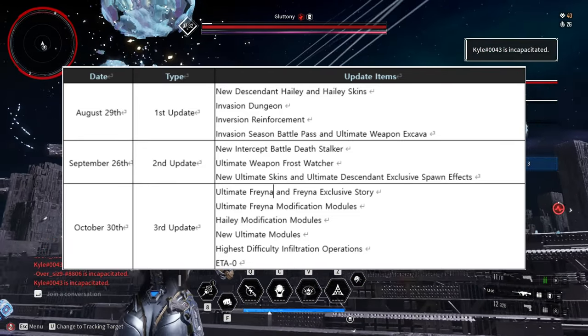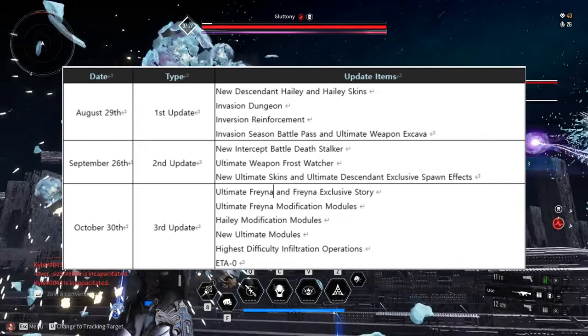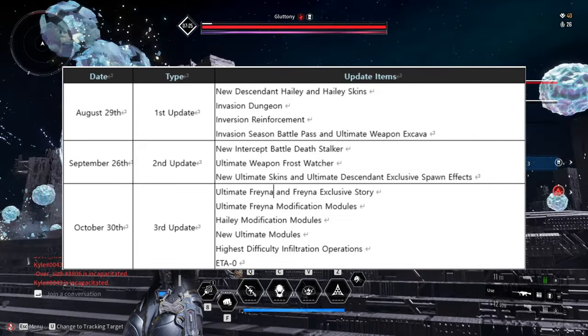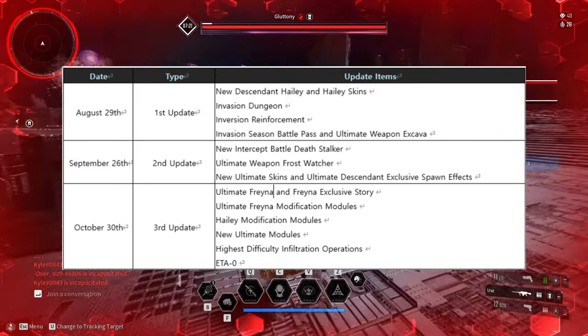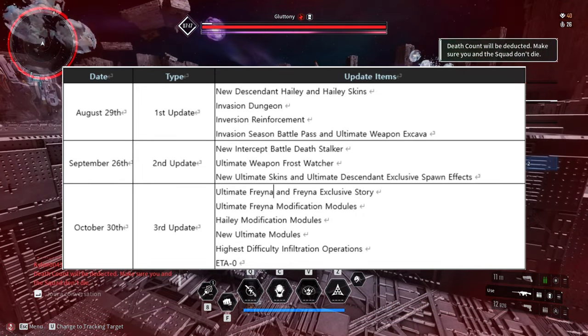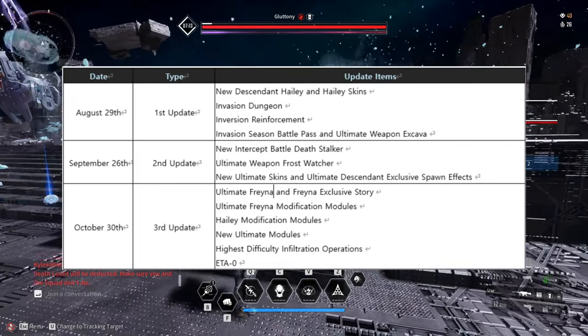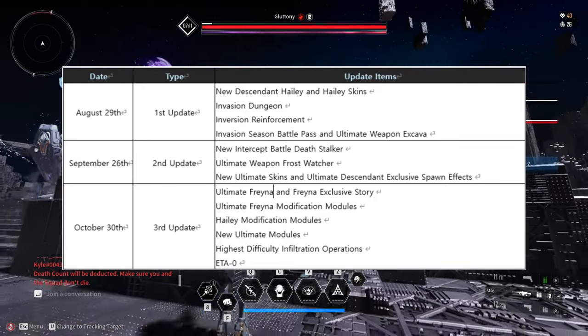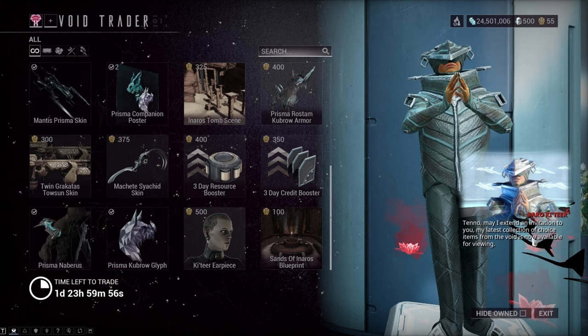October 30th is the third update. We are finally getting Ultimate Freyna and her exclusive story, Ultimate Freyna Modification Modules, Hayley Modification Modules, new Ultimate Modules, Highest Difficulty Infiltration Operation, and ETA-0. ETA-0 is a merchant that sells items and tradables such as blueprints for Descendants and Ultimate Weapons and hard-to-find consumables. This NPC is like Barokiteer in Warframe.